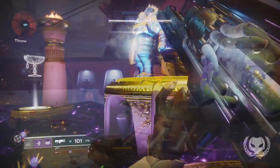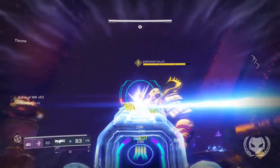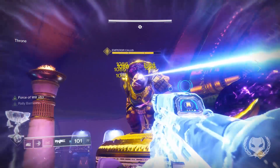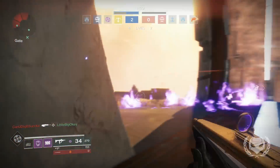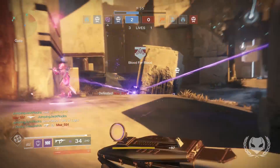By now we already know just how powerful the Rally Barricade can be in PvE for doing high DPS on bosses such as Kalos during the raid, especially when paired with Cold Heart or Sweet Business due to the automatic reload capabilities, but I haven't really been seeing many Titans in the Crucible using the Barricade as much as they could be to win engagements, more specifically the Towering Barricade.